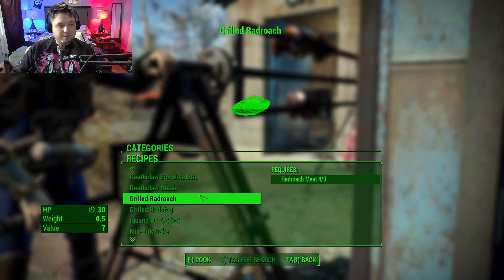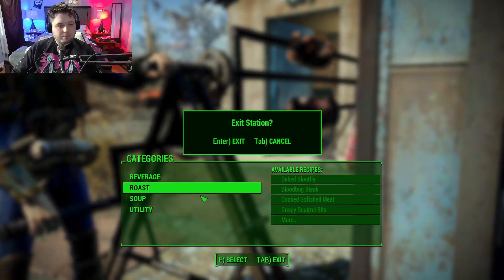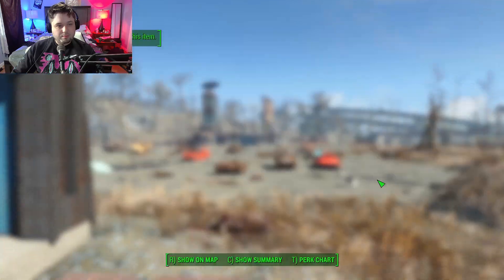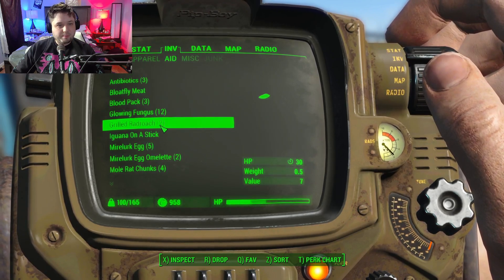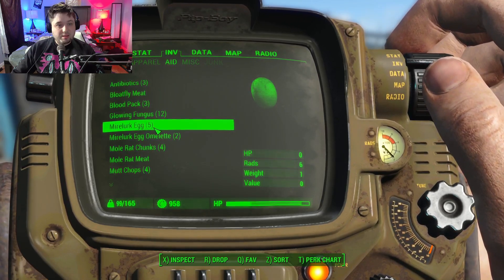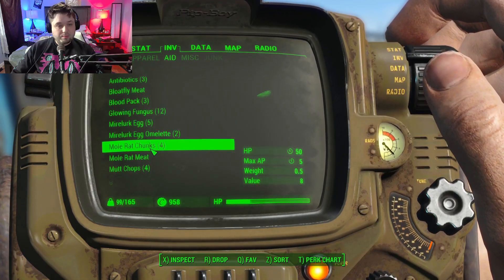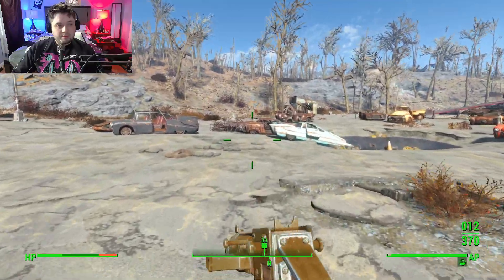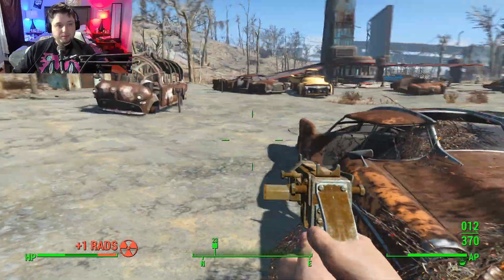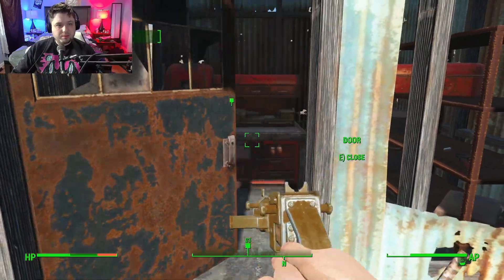We're going to cook some stuff up real quick. Let's heal up a little. As long as we're not hungry, food will heal us, and I've got a lot of food going on right now. I'd rather use the food and get some of the weight back. That's really radioactive. What's this? Yeah, that's the back storage key.